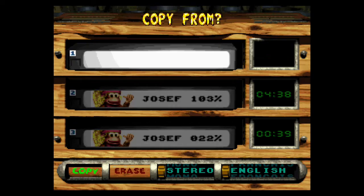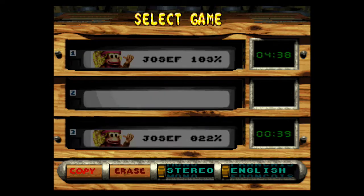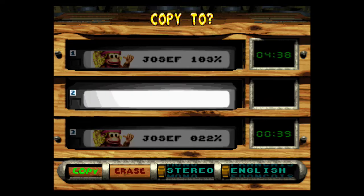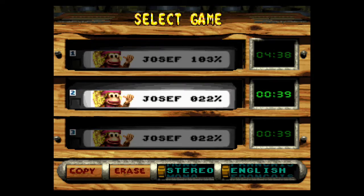I'll go ahead and copy this file over to number 1, then delete this file. I'm doing some file management here because you'll see in a little bit — I have this file for a particular reason.